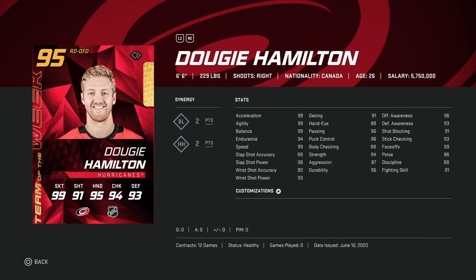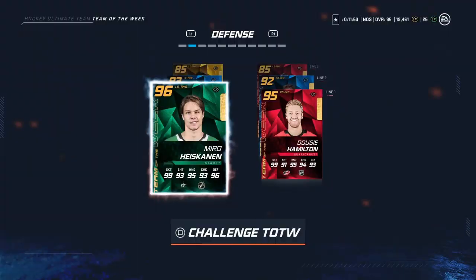And we've got the 95 Dougie Hamilton. Any Dougie Hamilton card that comes out now is one of the best right-handed defenseman cards in the game. He's 6'6", 229 — you're just not moving him. He's got 99 skating, 96 shot power, only 88 accuracy, but that's fine as his shot's going to be good from the point. Only 88 body checking, but his 6'6" size will take care of that. This is, again, one of the best right-handed defensemen in the game.